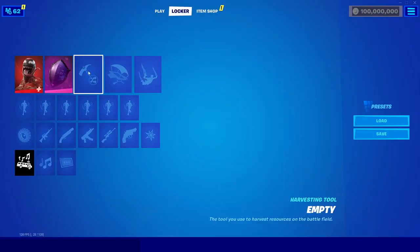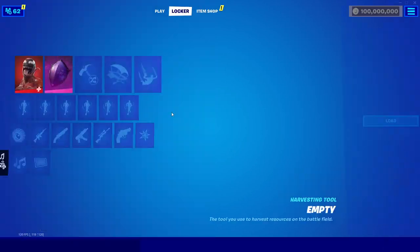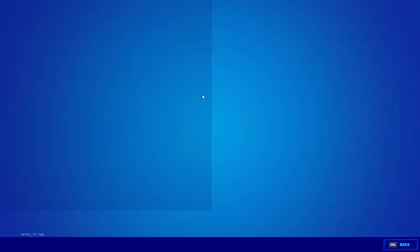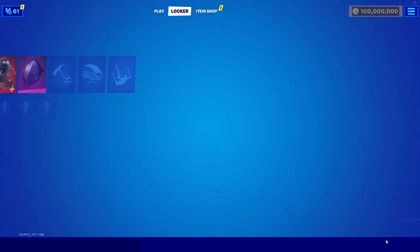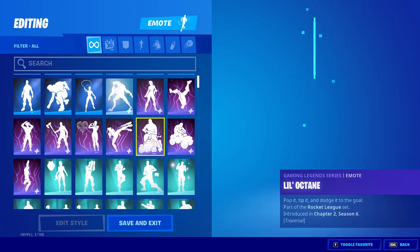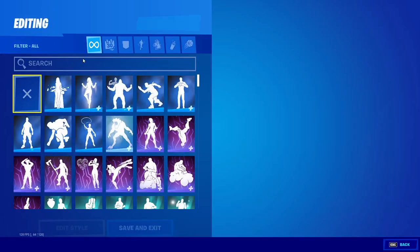For pickaxes, you can equip any pickaxe you want. You can also equip any glider and any contrail. You can also equip any emote you want from the selection here, and you can get OG emotes like the Floss.